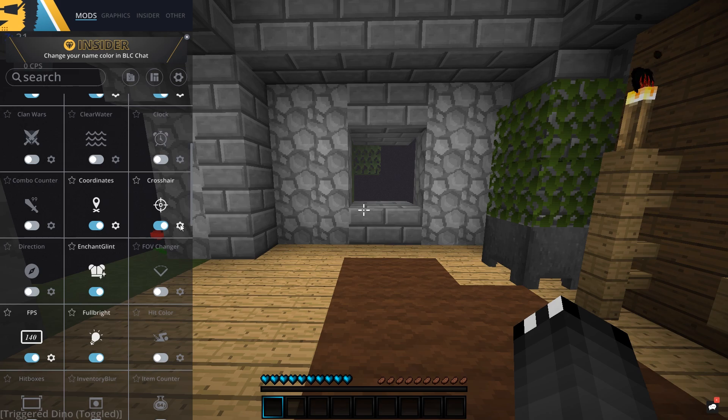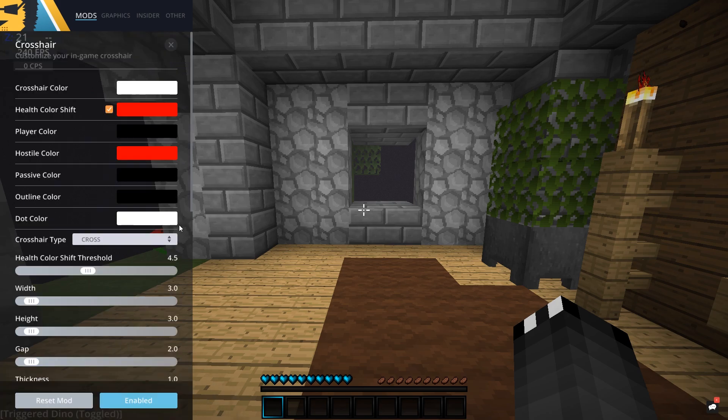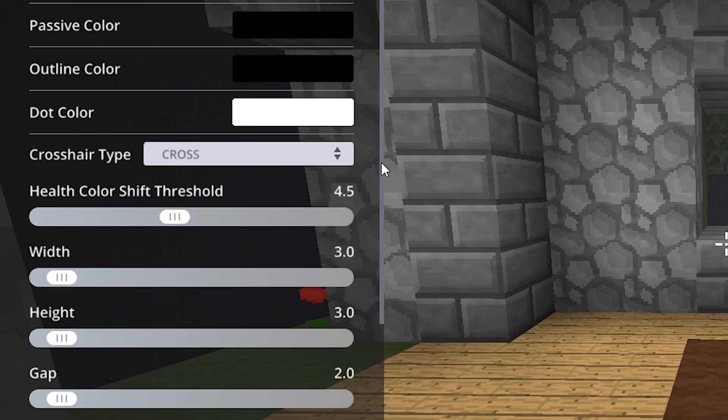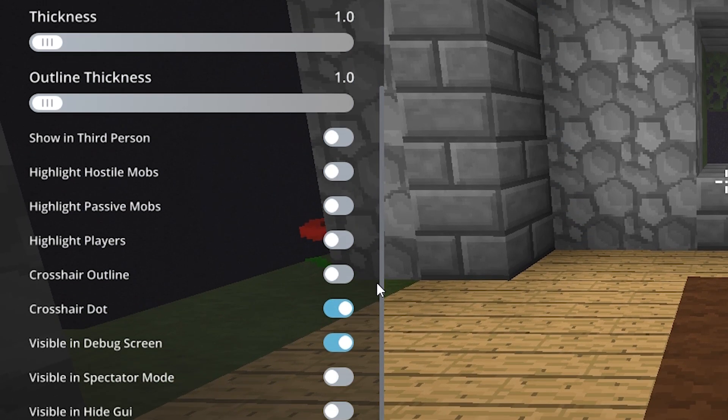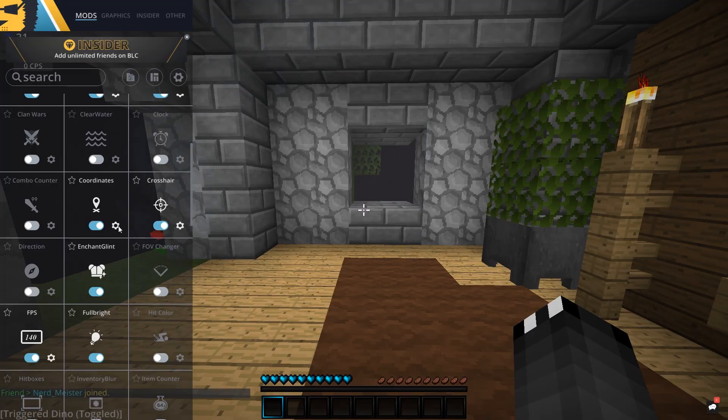Next, moving on, we've got Crosshair — pretty self-explanatory, it's the crosshair in the middle of your screen. These are the settings I've got for it. I'm not going to tell you what each one of these does, but I will scroll through it so you can have a look. If you want to copy these settings then by all means you can. Next we have Enchant Glint — I could be wrong here, but I believe it adds some sort of rainbow sparkly effect to all of your enchanted armor. I've just got it ticked because it looks cool.